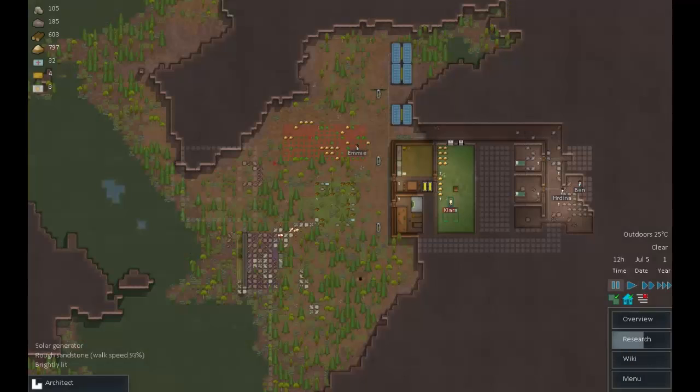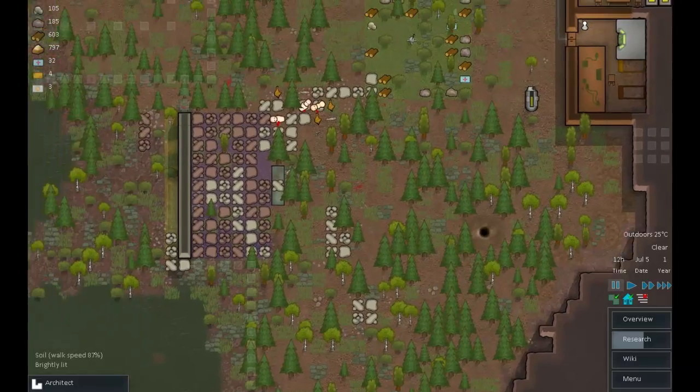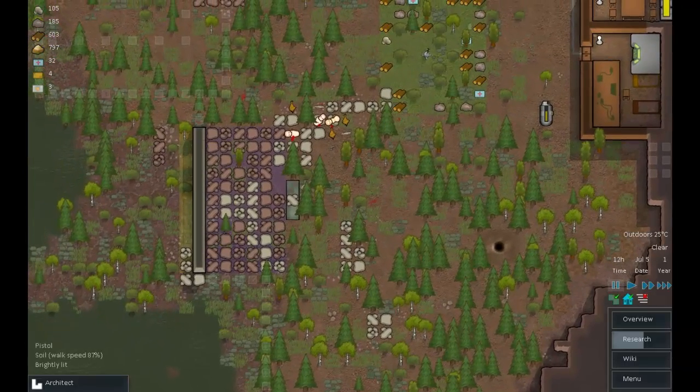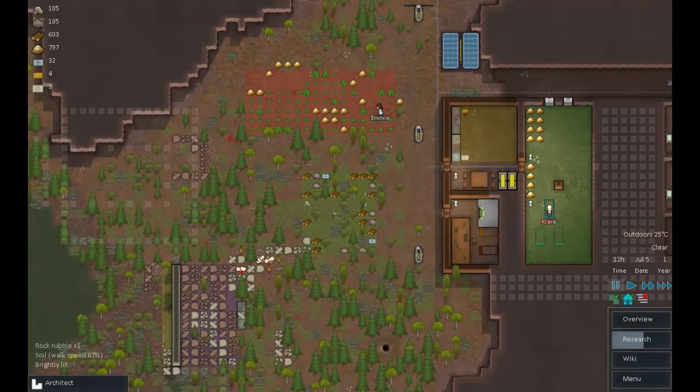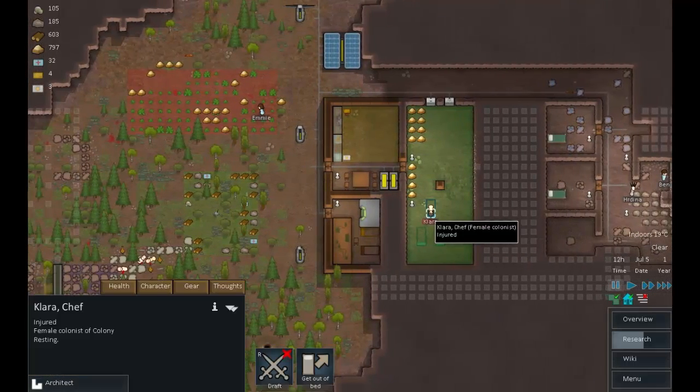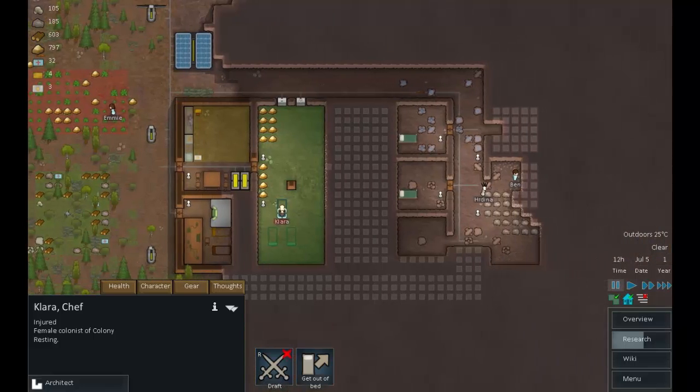Hello everyone and welcome back to RimWorld. Unfortunately due to some corrupted footage we've missed about 20-25 minutes. In that time we have just survived an attack. Clara is unfortunately rather seriously injured — she's had her left arm and left fourth toe completely destroyed.